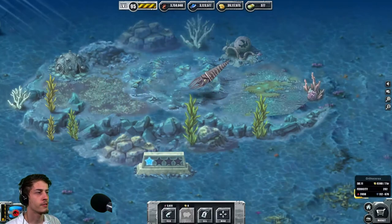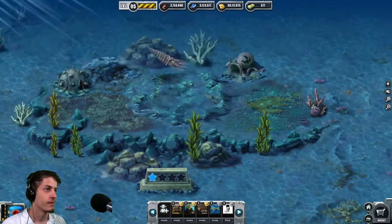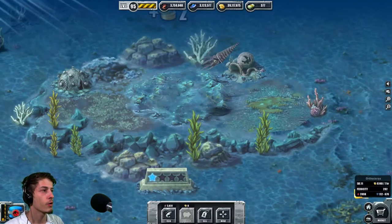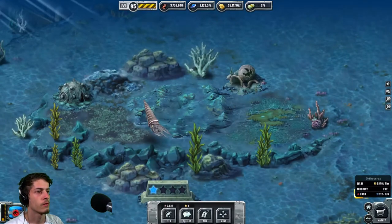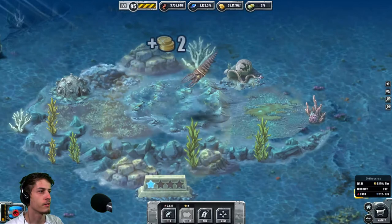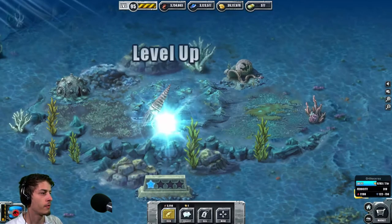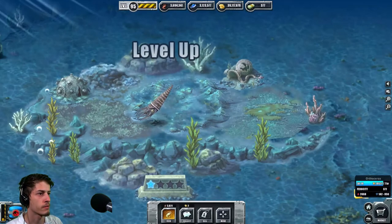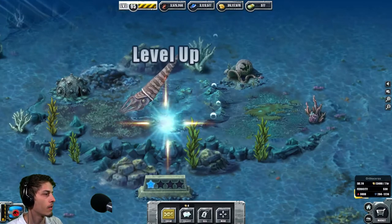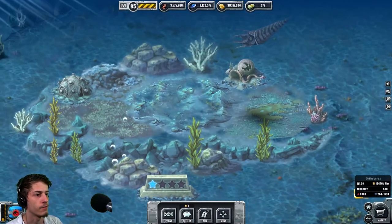Did you guys see? Now I used jet propulsion — 62 bucks on him, just like jet propulsion, 62 bucks. It looks colorless with no colors, just little stripes on the shell. Gonna find out and see how it looks on maxing out to level 14. Here it is — level 20 with 530 ferocity.